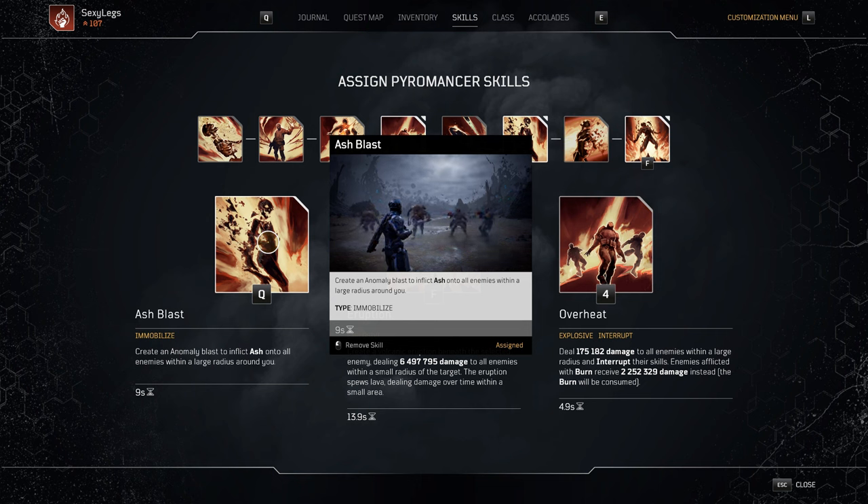Ash Blast will also be a damage amplifier thanks to the Death Sentence mod, which applies a debuff to all players in the party. A very important note: please wait 2 seconds to let the ash propagate before using Overheat for our map clear. Do not Ash Blast and then immediately spam Overheat — if you do, the ash will not spread and you will not do damage with your Overheats.